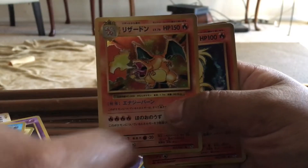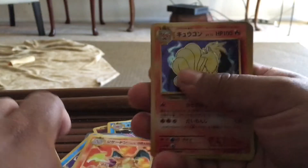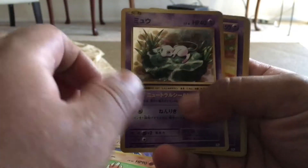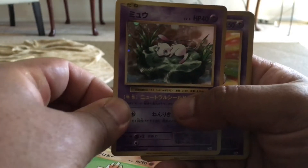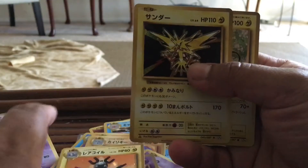Charizard — so this is my second Japanese Charizard card and I really can't complain about this one. And then we got a Ninetales, Machamp, Hitmonchan, a Mew. I really love this card, it's amazing, such a beautiful card. We got Nidoking, a Mewtwo, Magneton, Zapdos, and then a Raichu.